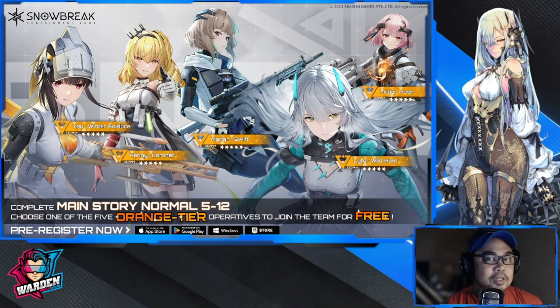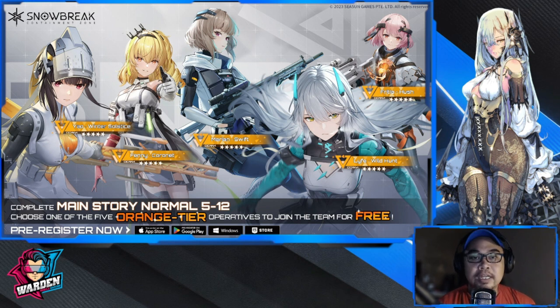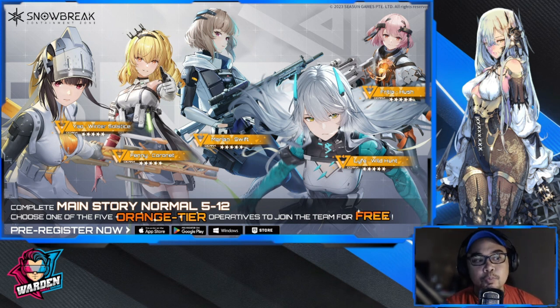Second criterion is the weapon type. Each of these characters has a different weapon type with various uses — you have your SMG, rifle, sniper rifle, and shotgun. It really boils down to what you need at that point and who you want to pick. Third would be their skills, whether for support, primary, or ultimate. We're going to look at that for each character, and then I'll give you my preference and suggestion after we've discussed all of them.